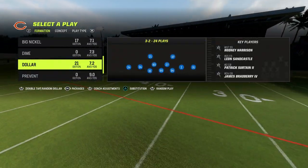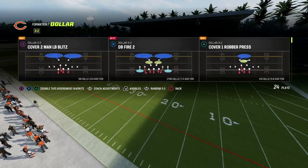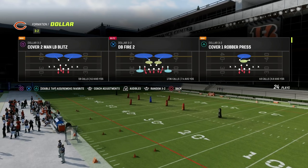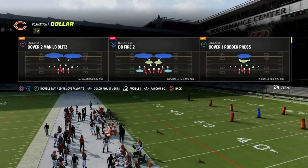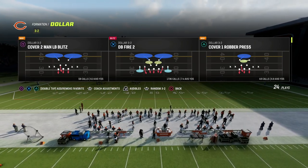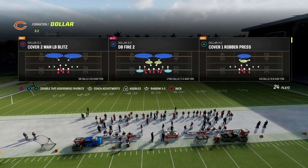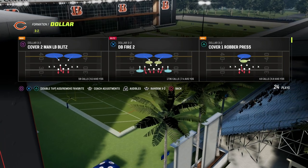We're going to come out in the $3.2 DB Fire 2 and make some fairly straightforward adjustments. It's going to be very effective for stopping the majority of what tight slots have to offer. This defense is predicated on the fact that pressure busts pipes — we're trying to force our opponent to make a mistake while limiting the big play potential of this formation.